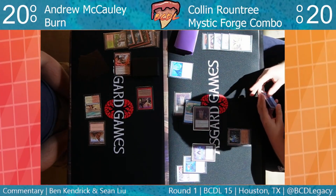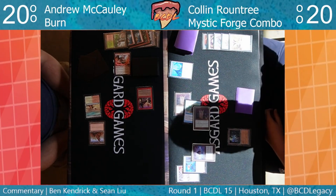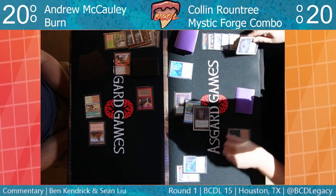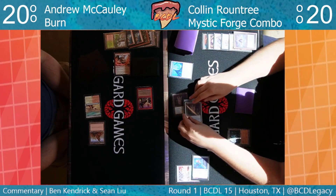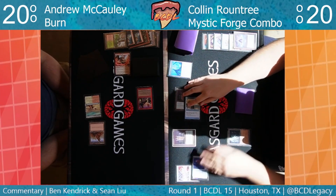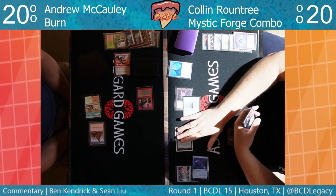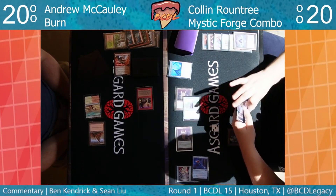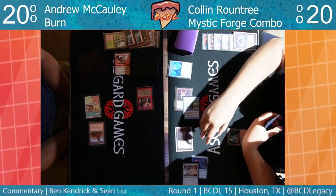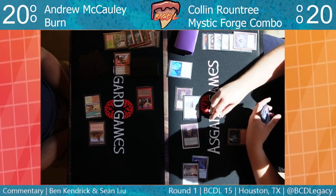Found a lot of junk and one card he wanted. Monolith still taps — going to draw. I think I saw a Lotus Petal. Retrofitter Foundry can kind of infinitely chump that Swiftspear. He's preserving his life total, cracking that Lotus Petal to untap the monolith — doesn't want to tap the Ancient Tomb.